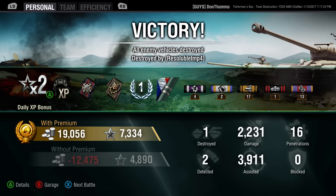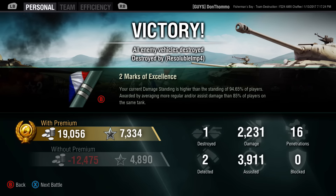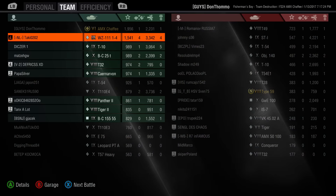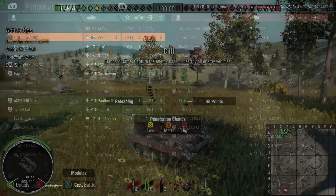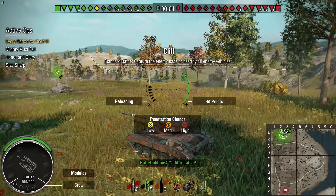Game one down — nearly 4,000 assisted, 2,200 damage, first class mastery, and we're up to 94.65%. Very solid game — a 1,900 base XP game. Shout out to Tacky on the green team, very good player — I've seen him pop up on Mad Friday's channel, very impressive. Nice to see him on the friendly team for a change.